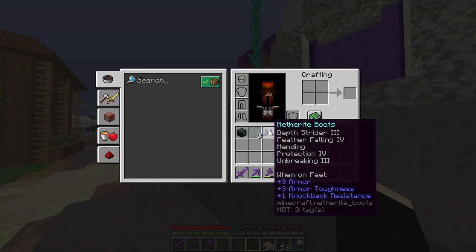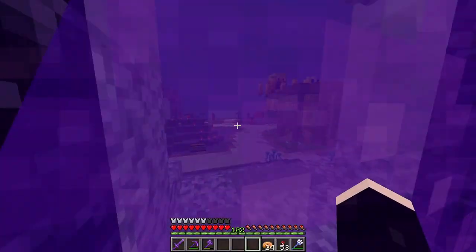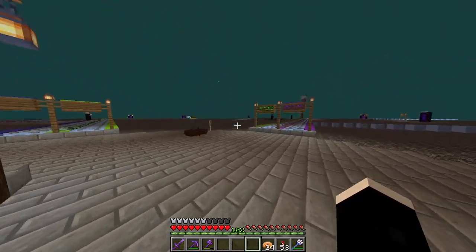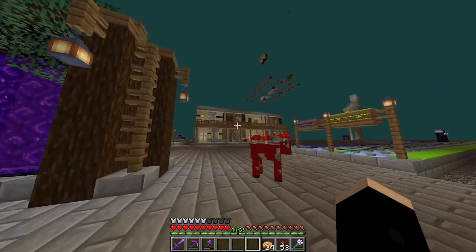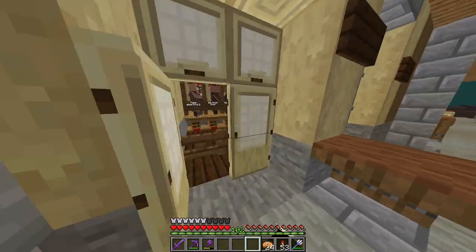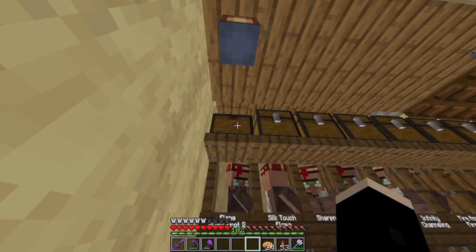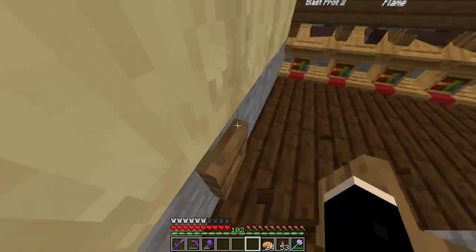So without further ado, let's get geared up. Okay, hello Mr. Mooshroom. So this is our community apartment complex. We've got all of our villagers here. This is just community use — so if you need books, instead of everybody needing to make a whole bunch of librarians, they can just come here to the apartment complex.